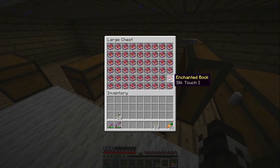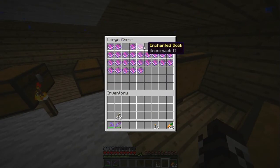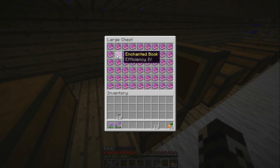Alright, look at that — two more silk touch right there. A lot more unbreaking is really what I wanted; I was just doing it for unbreaking. And you wouldn't believe what else we have: Fortune 2 right there, and another silk touch, so three in total. And I know I got a Fortune 3 — that was like the best part. I have four silk touch books.